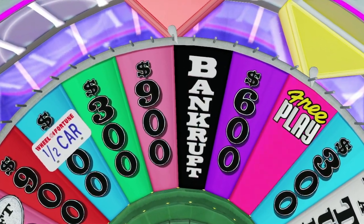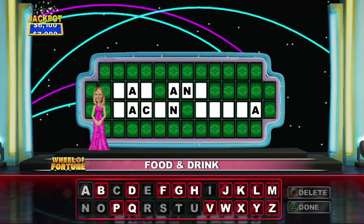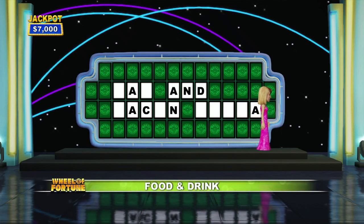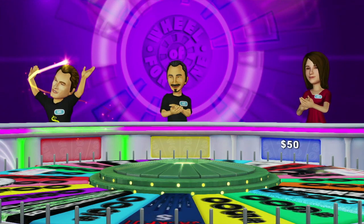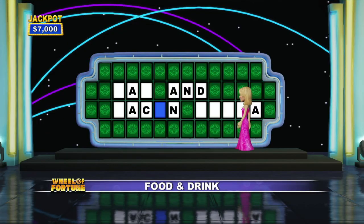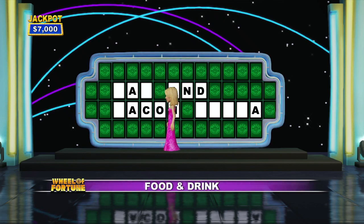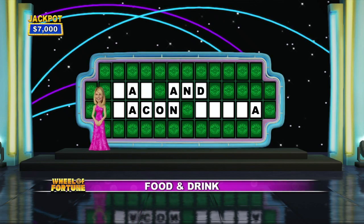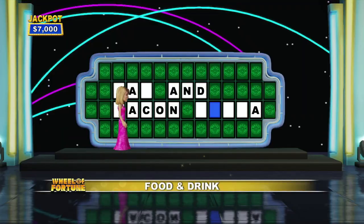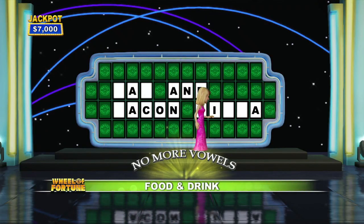Get out of there. 900. There is a thief. Alright, a vowel for you. There is an O. Let's have your vowel, player one. There is an O. The vowels are gone now.